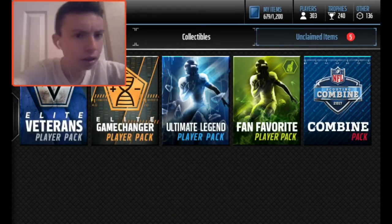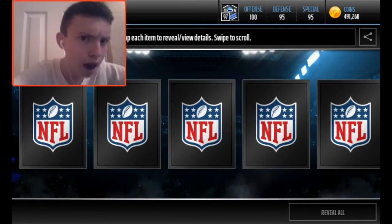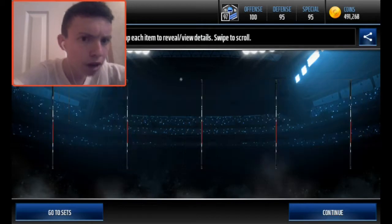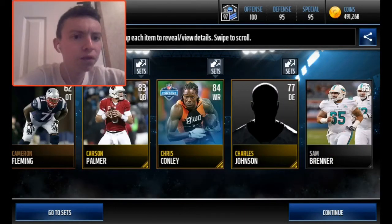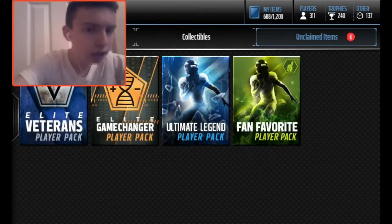We're going to head down to the final five stretch. We pulled a 76 overall wide receiver Corey Coleman, a Cameron Fleming, an 84 overall wide receiver Chris Connolly, and a Carson Palmer.